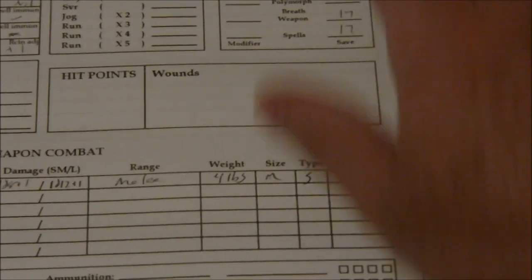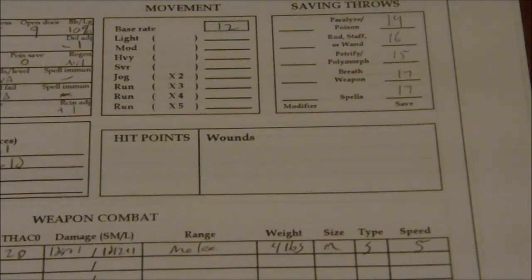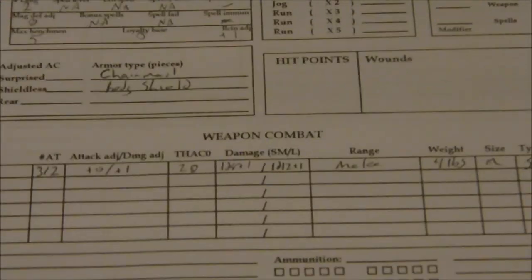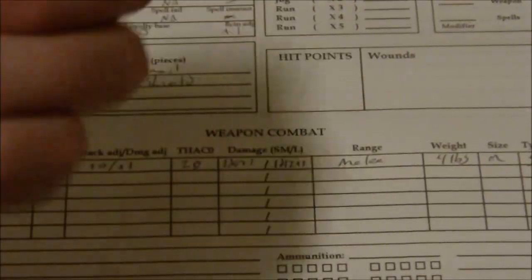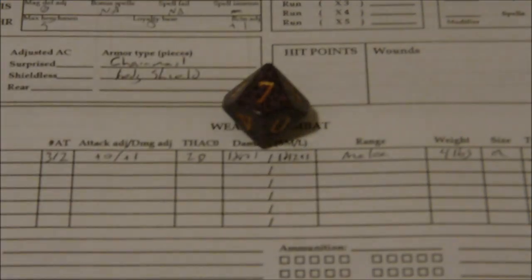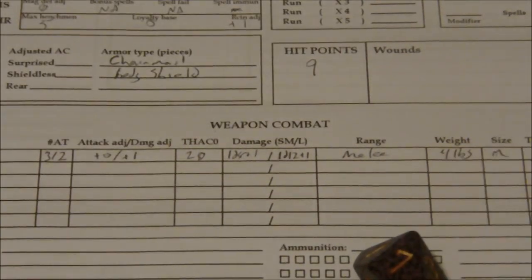There we have pretty much all the information — the last thing we need to do is our hit points. We're adding plus 2 hit points for our 16 constitution and rolling a d10, so it's d10 plus 2. In second edition AD&D you did roll hit points even at first level. We got a 7 on the dice plus 2, so we're going to have 9 hit points to start.